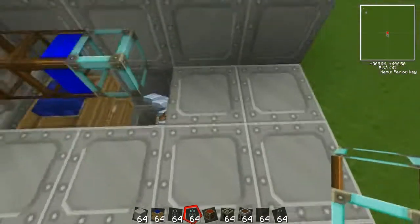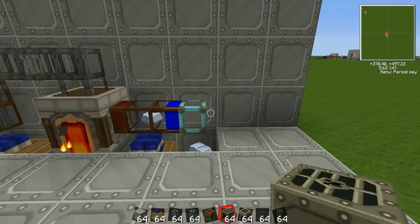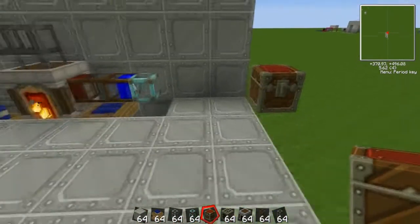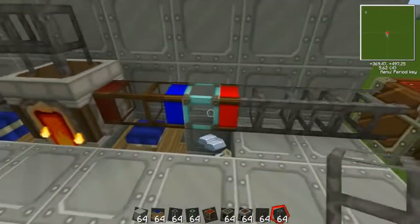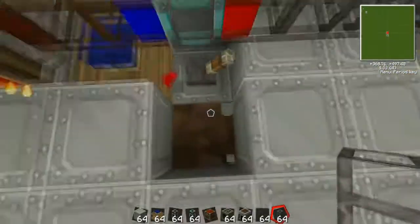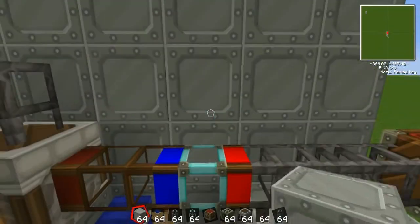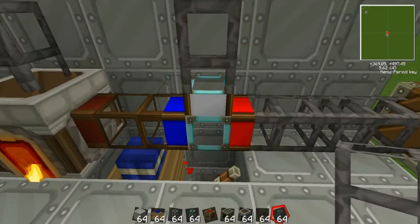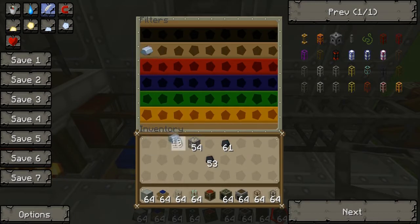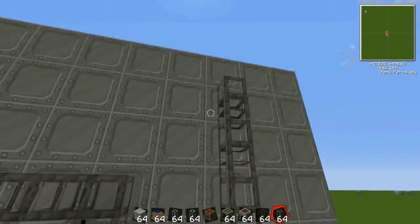So losing all the iron. What we're going to do is put a chest here for the output. If it's iron then go to the white. Anything else will go to the red. So then this will get piped back around.